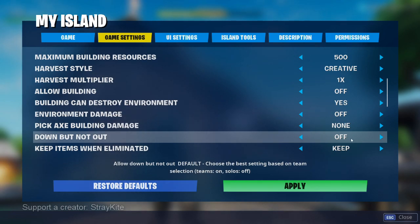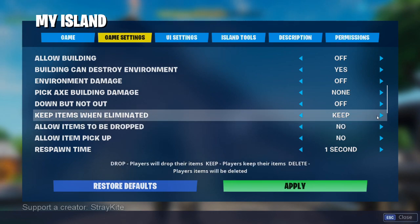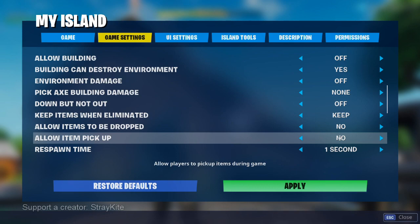I recommend using Down But Not Out set to off. When props go into a down but not out state, it's very difficult to tell what's happening, so it's just much cleaner if that's set to off. You want both teams to keep their items when they're eliminated — set this to keep. The game can get really messed up when props manage to get their hands on weapons, and hunters get their hands on the prop weapon. So you want everyone to keep their items when they're eliminated so they will not be dropped.